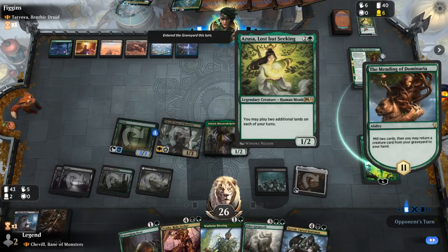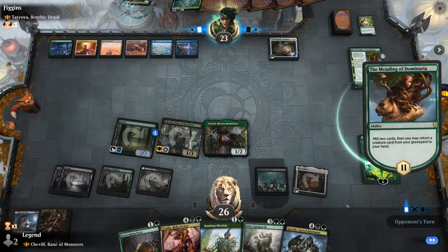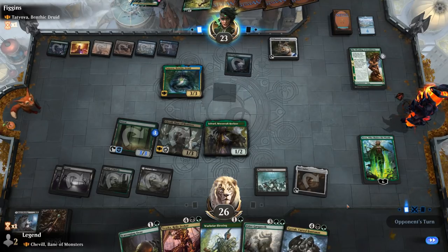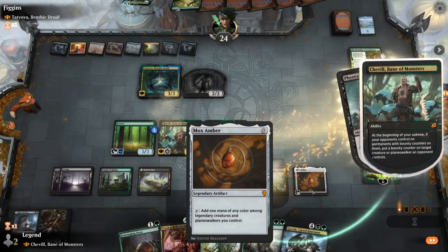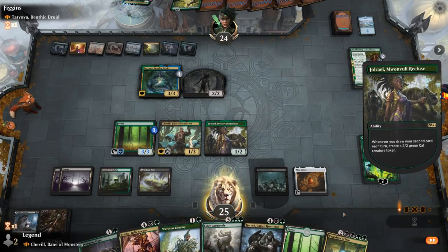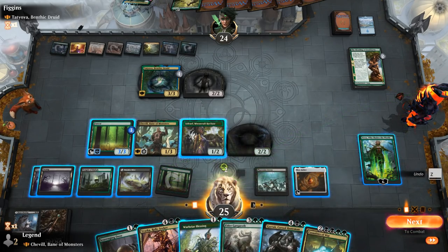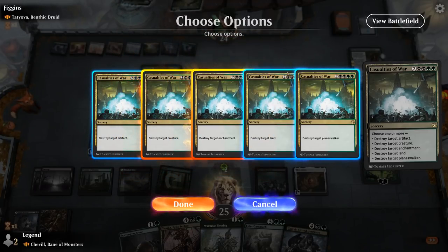Mending gets back Azusa, and there's Tatiova again — making a zombie with Field of the Dead and transforming the compass. Then we draw Casualties of War, which is an amazing draw. We destroy the creature, enchantments, and lands, targeting Field of the Dead before it gets out of hand.